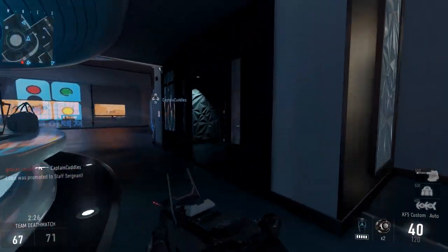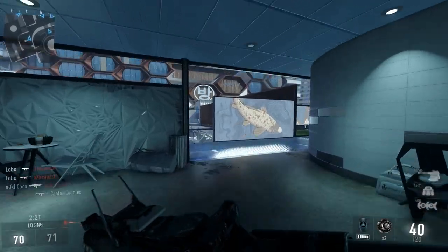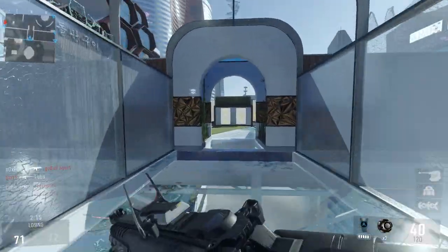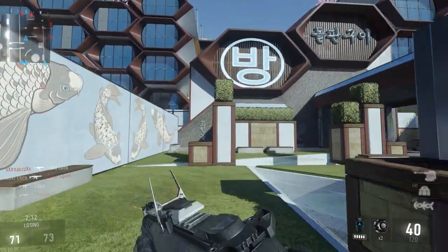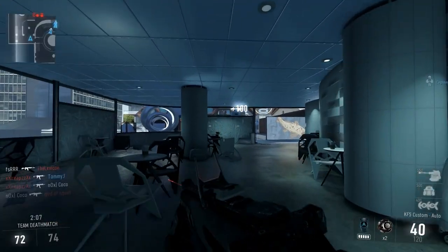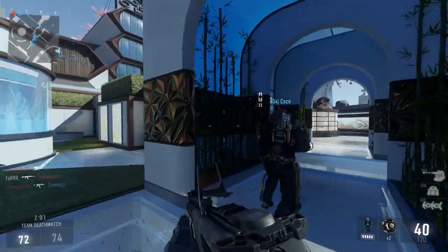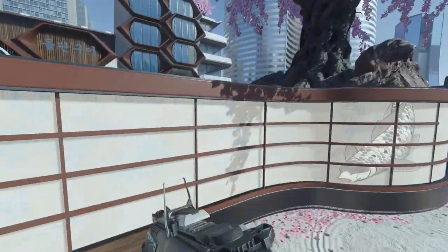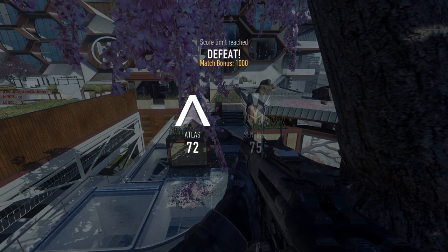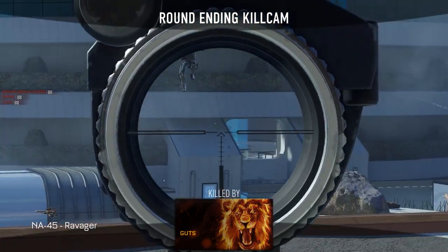One thing I've failed to mention is that the multiplayer client of Advanced Warfare has a maximum frame rate of 91 FPS. Why 91? I have absolutely no idea. So for those of you who have 144Hz monitors, unfortunately some of their potential is going to go to waste. However, from what I've seen, this cap doesn't apply to the campaign client, so in single player you'll be able to push well above that. I've seen people above 150 FPS, so it's always encouraging that the game can run that well.